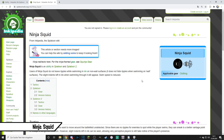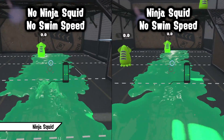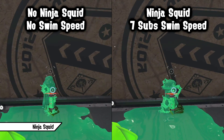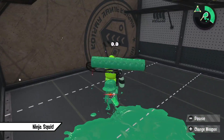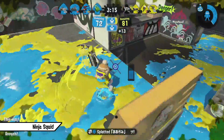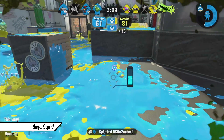Ninja Squid is another Slayer-oriented ability, since it removes all ripples while swimming through ink, making it easier to approach players and get into spots unnoticed. Its hefty movement nerf when equipped forces you to invest a lot into Swim Speed as well to regain the lost movement — about 7 slots of Swim Speed to get back to the initial speed when unequipped — meaning it's only good on weapons which can get good use out of it. Mainly short-range weapons with a fast and easy kill like the Roller, Sploosh, Octobrush or Tri-Slosher benefit most, since all they need to do is get close enough to confirm an easy kill.